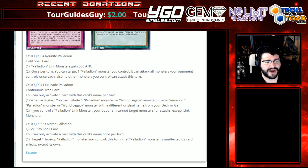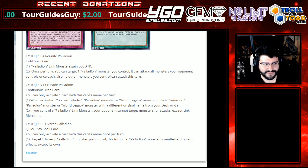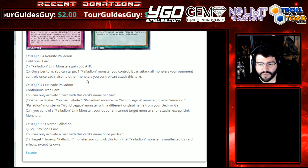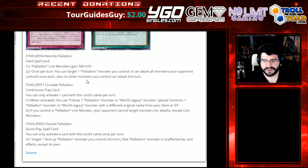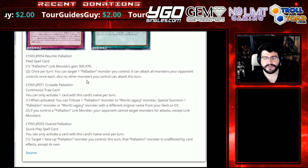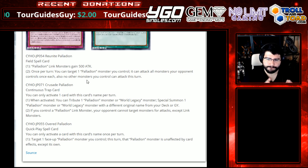I gotta calm down. I can't be that hyped for a new archetype, right? We only got two more cards. Crusade Palladian — continuous trap card. You can activate one card with this card's name per turn. When activated, you tribute a Palladian monster or a World Legacy monster, then special summon one Palladian monster or World Legacy monster with a different name from your deck or graveyard. If you control a Palladian Link Monster, your opponent cannot target monsters for attacks except Link Monsters. So it's a magnet and a resource to summon any Palladian or World Legacy monster. The only way this card could have been better is if it had a graveyard or when-it-leaves-the-field effect. I like it.